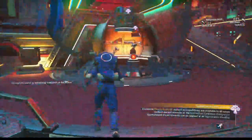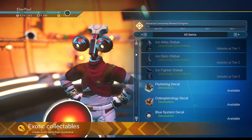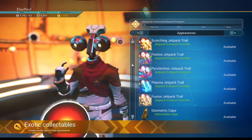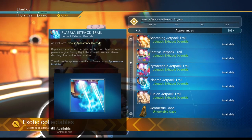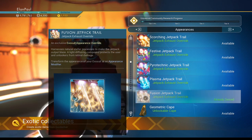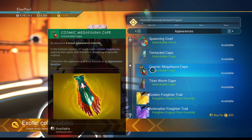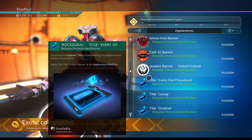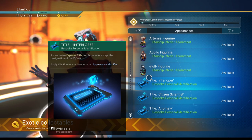At the quicksilver shop, we have 1,950 quicksilver. Looking through the appearances — not keen on the pyrotechnic jetpack trail, going with the fusion trail instead. Scrolling through geometric capes, titles, multi-tools which we ignore, and starship trails.